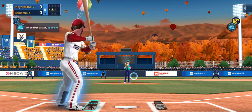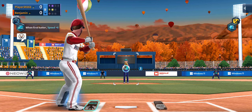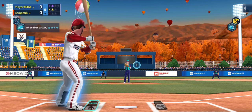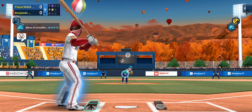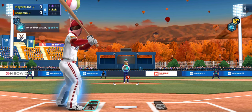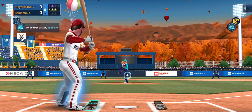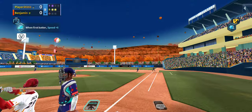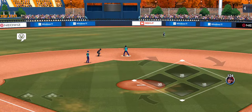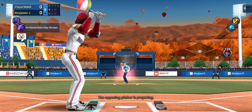Now we take a look at the two-seamer — got a little bit of movement on the outside. Now let's look at that changeup and see how that drop happens. That's a big drop, even at level nine where they're at right now. And then finally, let's take a look at that curveball. Pretty tough pitch to lay off of if it's thrown in the right spot for a ball.